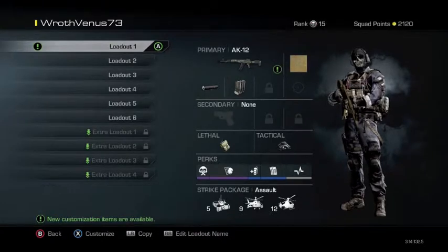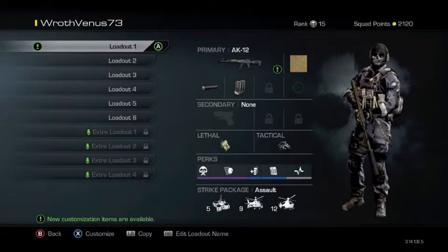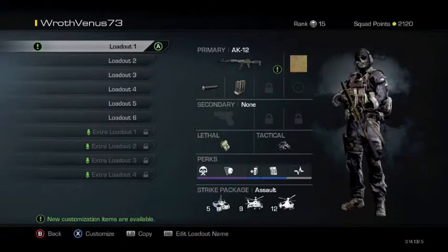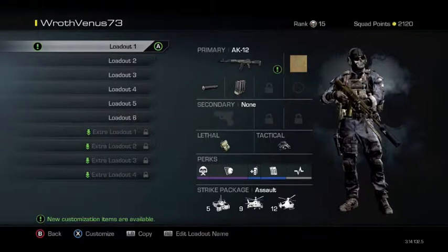Here's my AK-12 class. The AK-12 is a good gun overall — it's good for most circumstances. I put a suppressor and extended mags on it because those are really beneficial for this gun. You always want to stay off the radar, and extended mags I find is more helpful than grip in most circumstances.